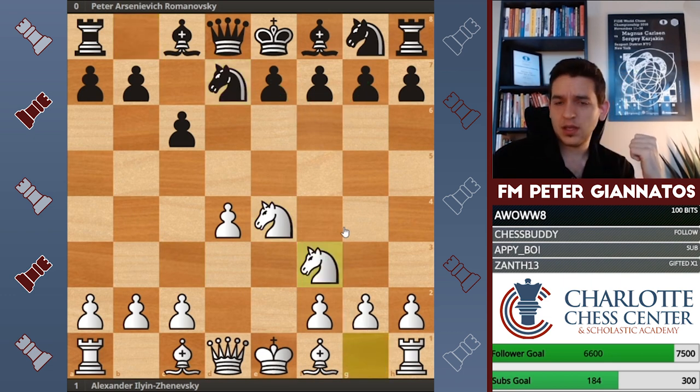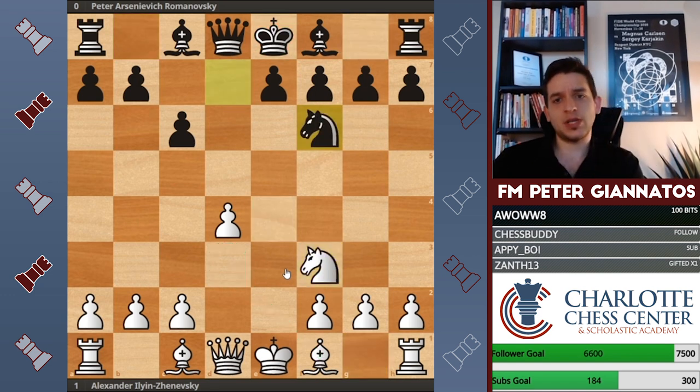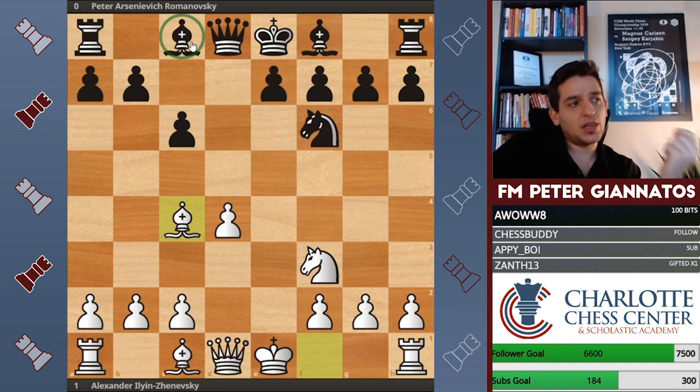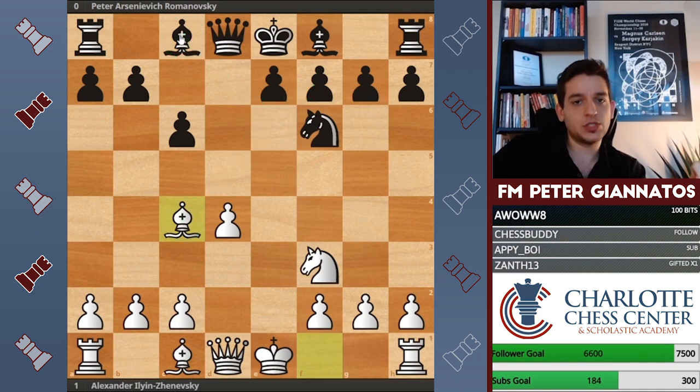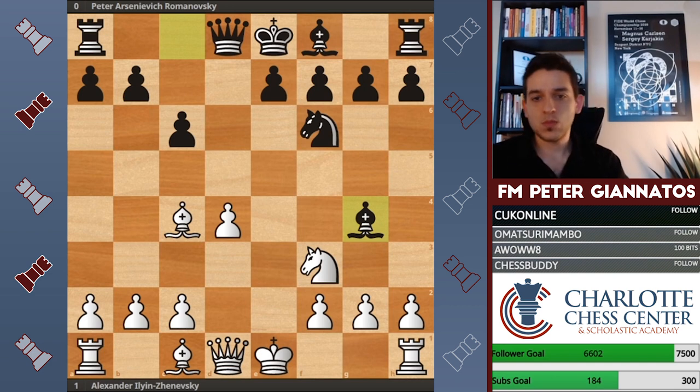Knight to d7, knight f3 — I faced this many times; I always played bishop to d3 — but knight f3 and this variation is a pretty solid one for white. So bishop to c4 — I like that move. Now, black wants to get the light-squared bishop out. This doesn't really get it out, this allows terrible pawn structure damage. What is wrong with the move bishop to g4, which looks like such an innocent, beautiful developing move, pinning the knight on f3?